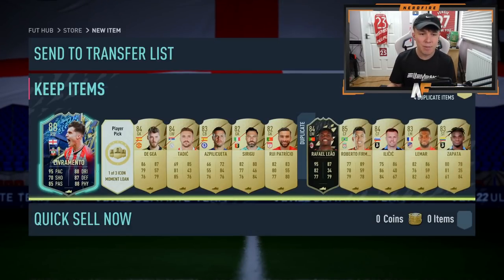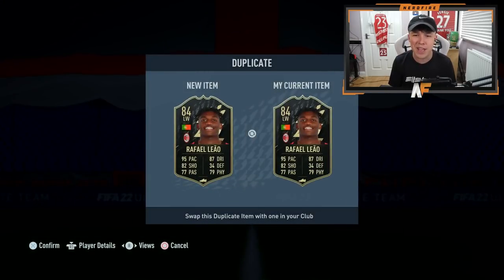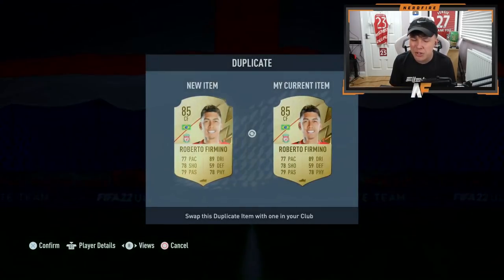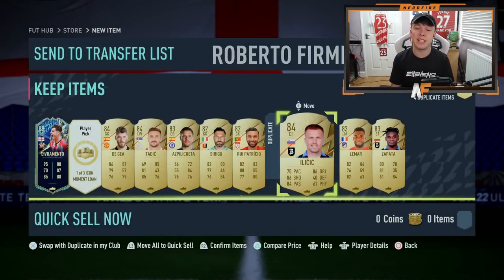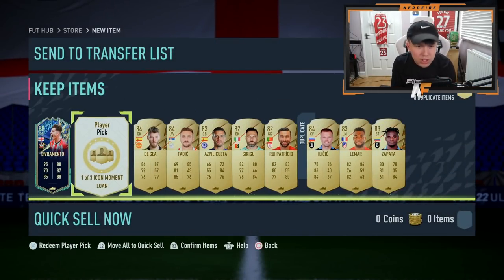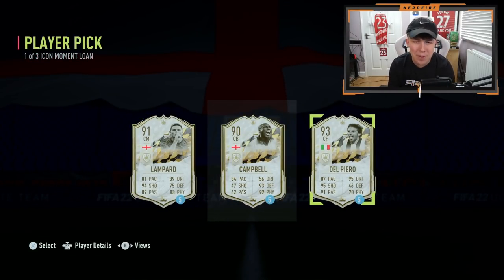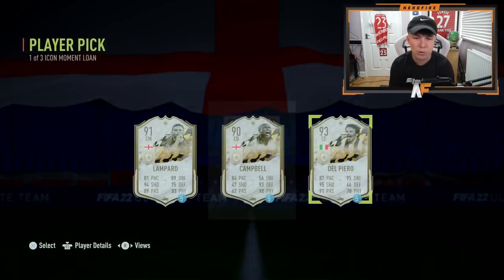You never know, we could get like a gold Mbappé or something - never say never. We get a bit of fodder, an inform Rafael Leão, a Firmino - hopefully he's already been traded with my club. He is - that's a good start. Elisic sadly not. Let's go for our loan icon moments pick now - may as well open it. Do we get a decent one?